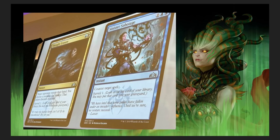Thought Erasure: target opponent reveals their hand, you choose a non-land card from it, that player discards that card. Surveil one: look at the top card of your library, you may put it into your graveyard. So cool — it's like Thoughtseize but you also toss stuff into the graveyard. Really neat.